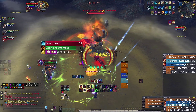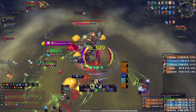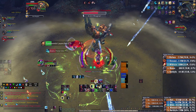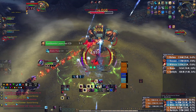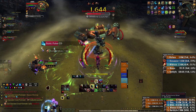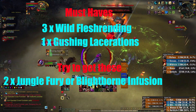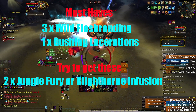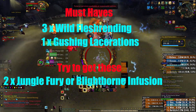Let's now take a look at the Azerite traits, as they are the real key to what makes you a good Feral player or a flop in Mythic Dungeons. These traits will also be used by both builds. As Feral, it is extremely important that you have three traits of Wild Flesh Rending. This trait buffs our AoE as well as our Single Target Damage in the form of Shreds and Swipes, which is our main source of dungeon damage.